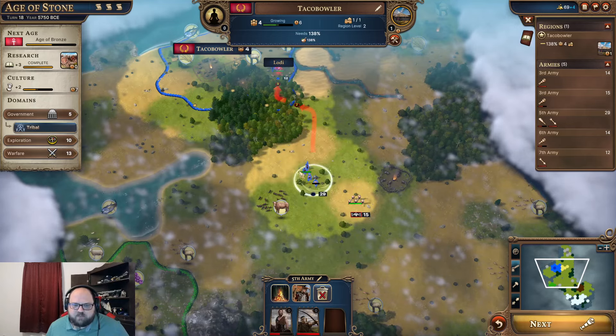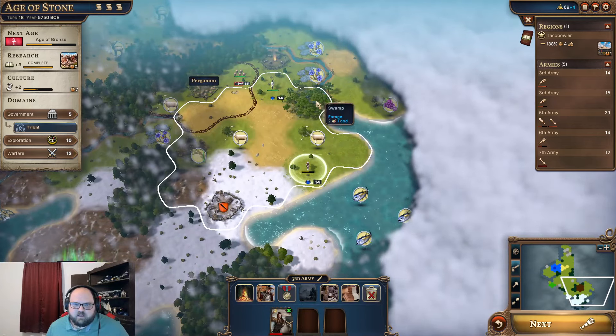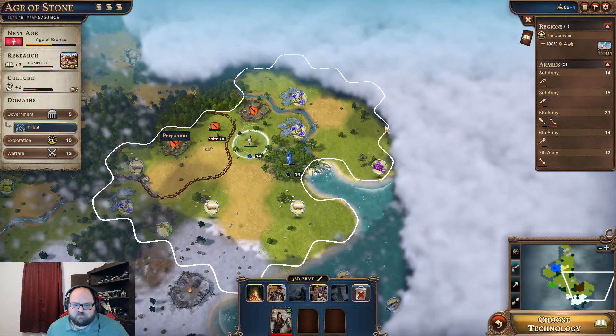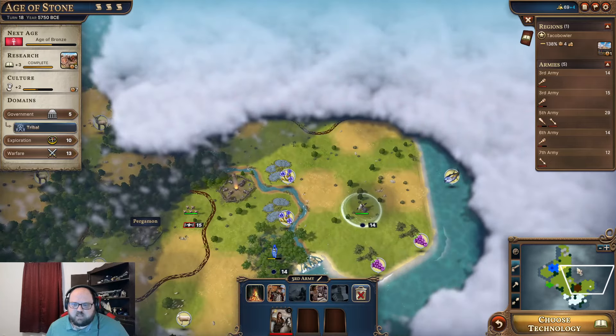This guy might attack here — if he does, I think I'm okay. If he attacks, I'm not overly concerned. This guy I'm sort of concerned about, but we're in a forest — we should be okay there. There's a lot of minor nations.